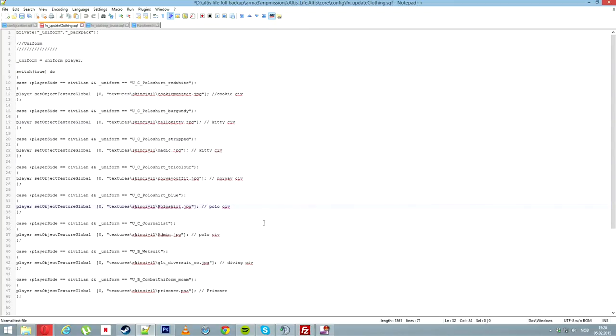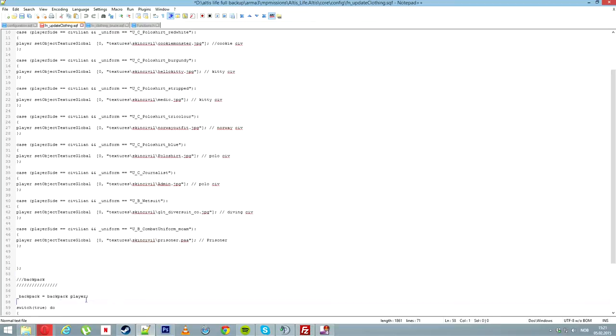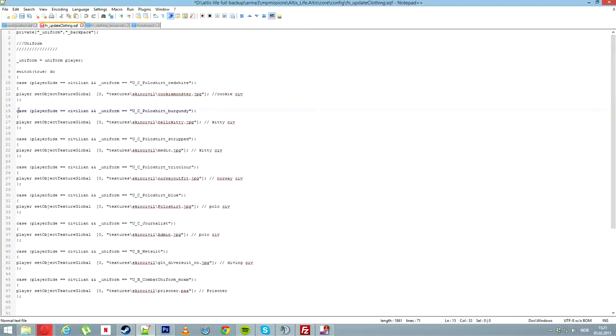The script references the Distant Universe, and if you look down, it covers backpacks and the backpacker player. If you look into this script here, you can see I have duplicated this script a lot of times down here. This actually says that if the player is civilian, and it is for civs, and if it is a uniform, it is going to be this uniform here.